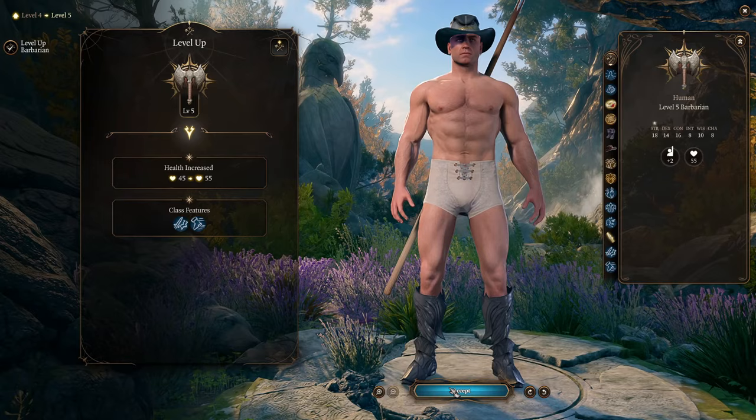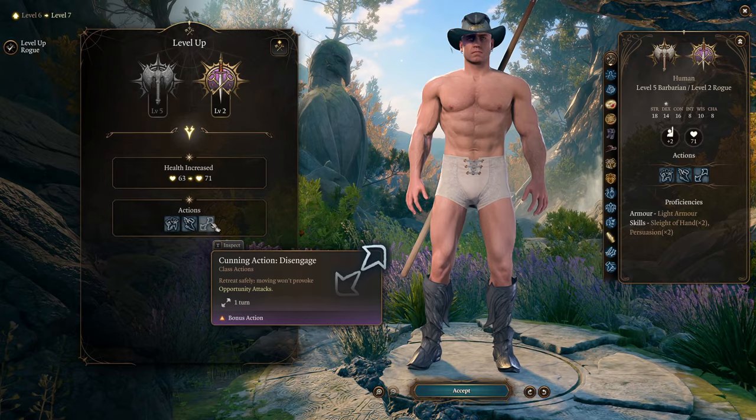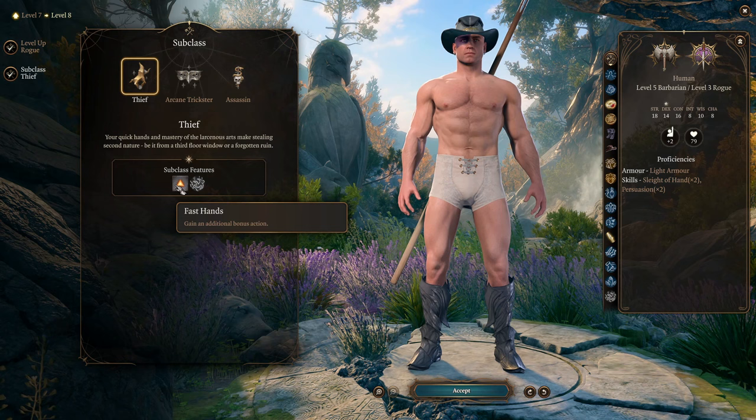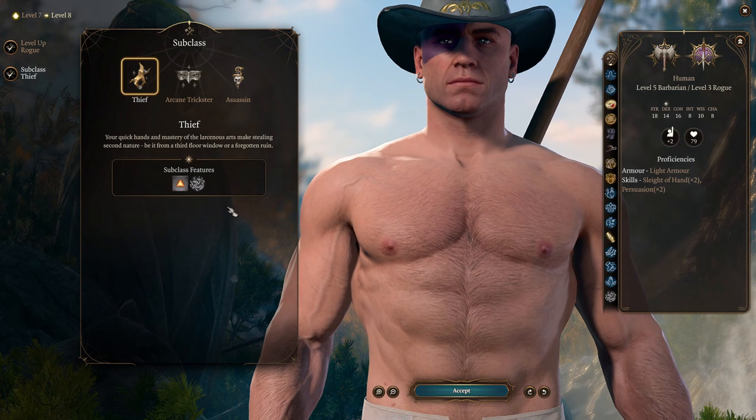At level 6, instead of continuing as barbarian, you want to switch your class to rogue. Get 1 level into rogue, then a 2nd level into rogue to unlock Dash, Hide, and Disengage as a bonus action. Most importantly, at level 8 we're getting 1 more rogue level to pick the Thief subclass, which unlocks an additional bonus action. Now we can make 4 throws in a turn — 2 bonus actions and 2 throws with 1 action at level 8. There is no other character that can do it, even at level 12. We are super powerful.